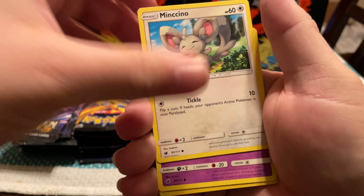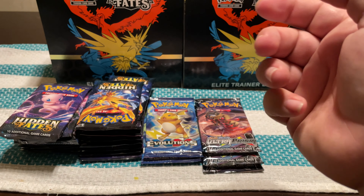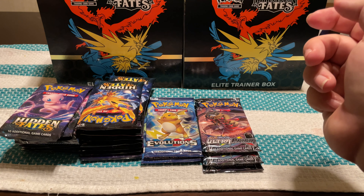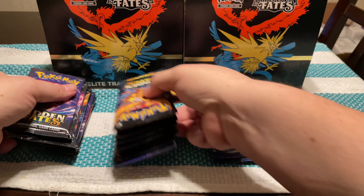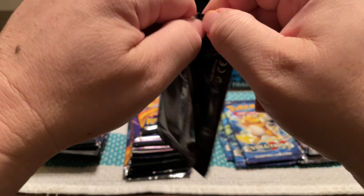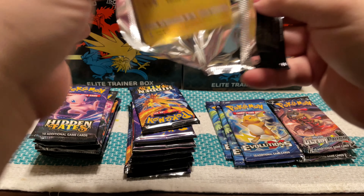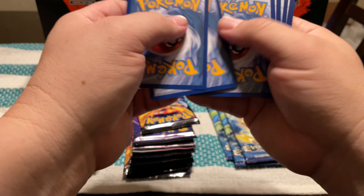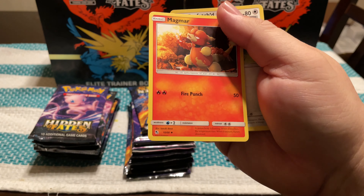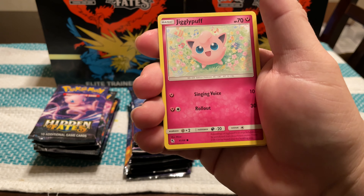Now I'm going to do the Sun and Moon. I'm really hoping out of this I hit that Shiny Charizard — it's the one I've obviously been chasing. Pack contents: Energy, Emolga, Grumpig, Cinccino, Numel, Minccino, Misdreavus, Geodude, Pikachu, a Reverse Pikachued card, and a Houndoom.